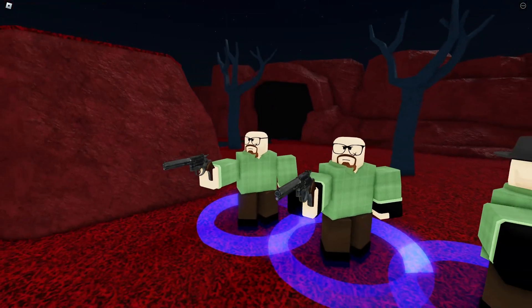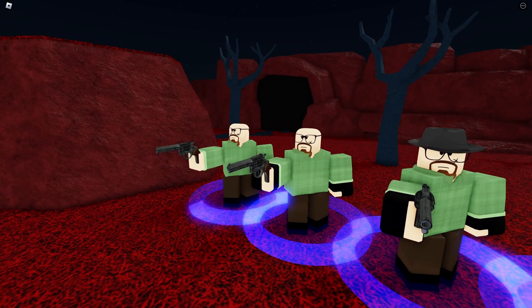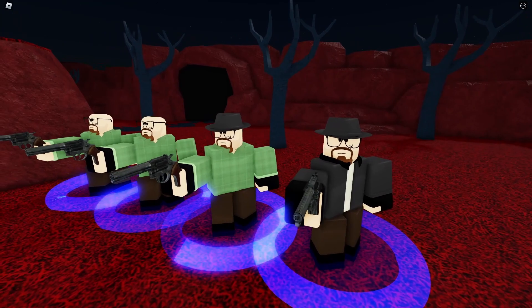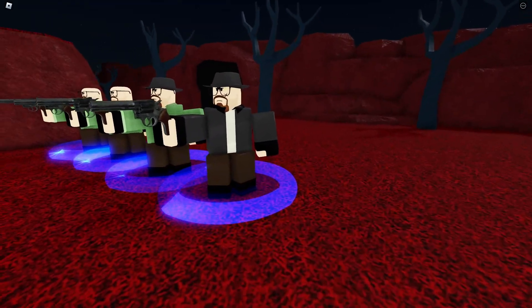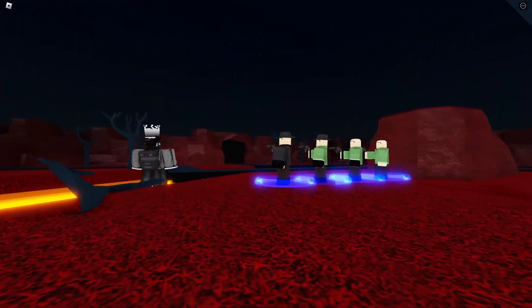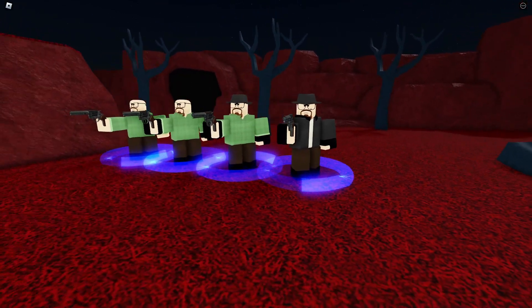At level 0 it's Walter White in his famous outfit with nothing added. Level 1 he gains gloves. Level 2 he gains the hat. At max level he gains a gray hoodie. Let's see from the back — yeah, that's it, that's literally the whole skin.